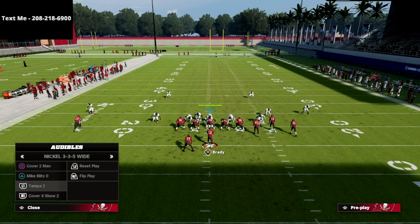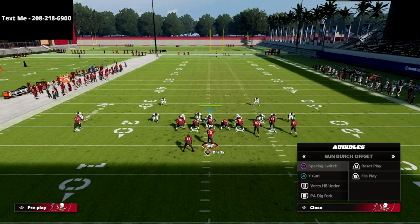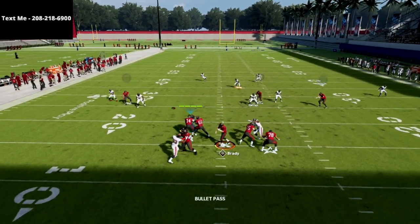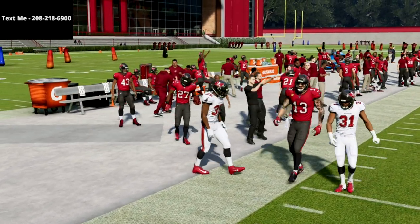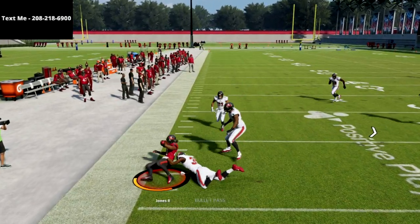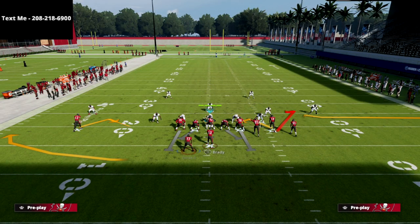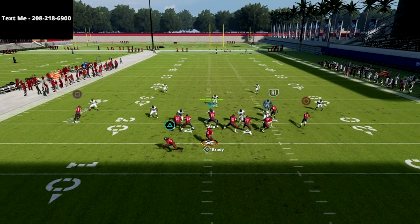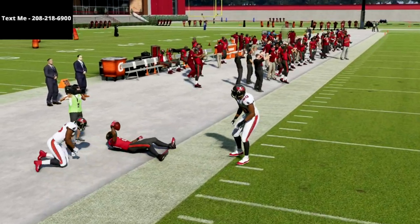The next defense I want to show this against is the Tampa Two. Tampa Two is probably the best equipped to consistently stop this, but we can still fit some routes in. With spacing switch against Tampa Two, you're going to check it down to the swing route — super easy. This year because the flats are so effective, you can hit that guy for easy three to five yards. One way to make it even better is take the triangle back and put him on a hot routed swing; he'll actually cut up field and you can pass lead it for a couple more yards.